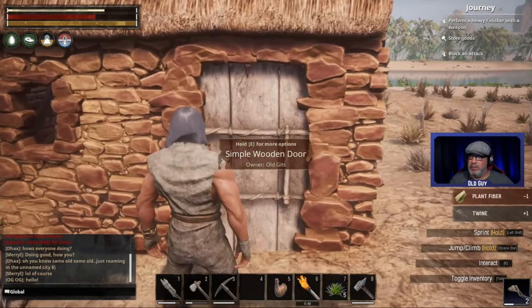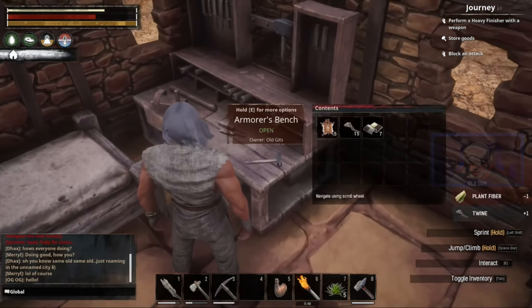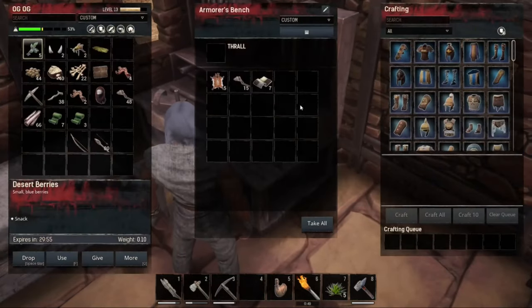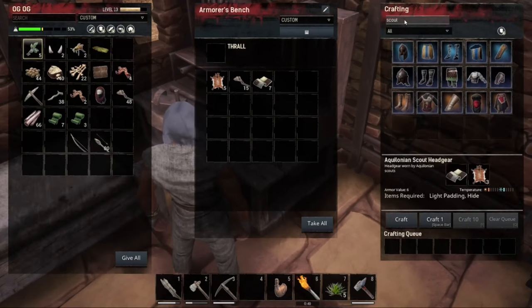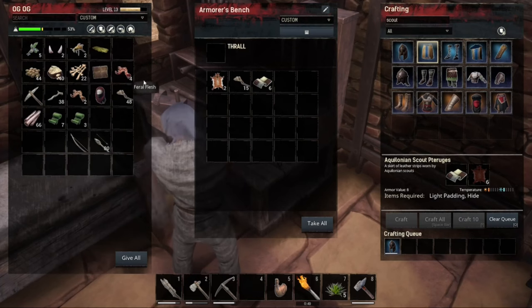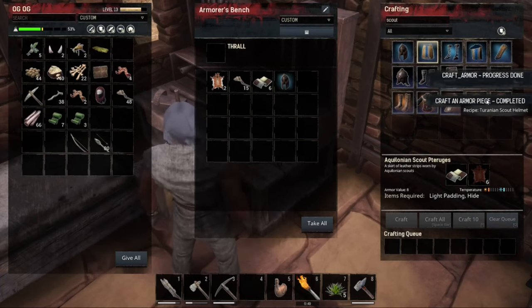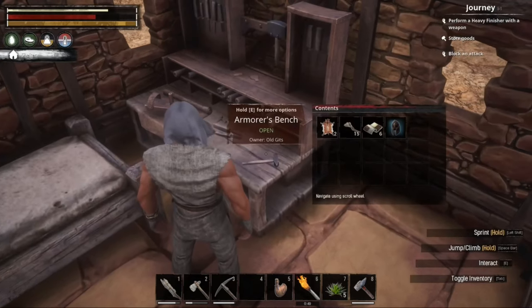Put this away and we're going to open this up. We want to be scout for our first attempt here - let's craft one of these. Oh we don't have the hide left - we used it all here. Nice - craft one piece of armor.